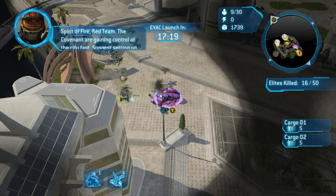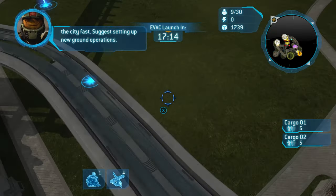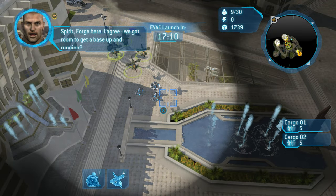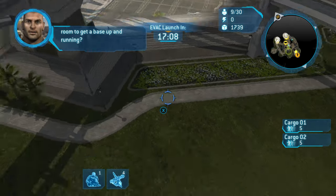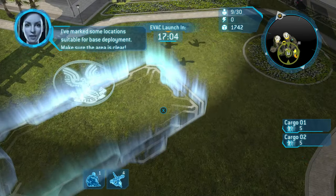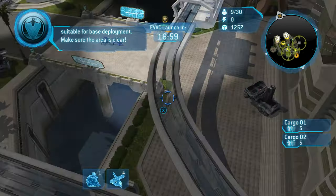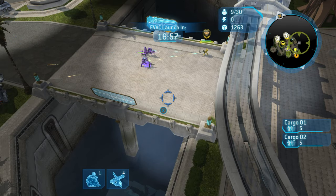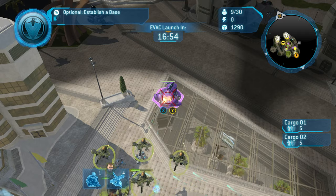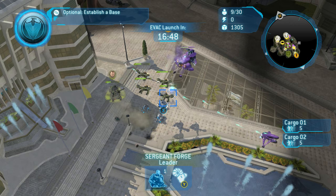We're going to quickly rescue Alice and then head down to our base. At this point you can free Adam — he'll jog over to Cargo Ship 2 on his own. You don't really need to worry about enemies between your base and Cargo Ship 2. Alice is guarding the bridge and most of the time there aren't any enemies there.